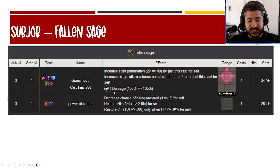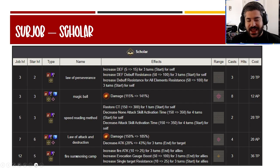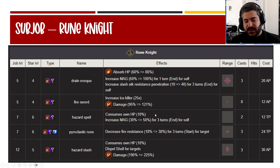For the Fallen Sage sub job: Chaos Nova is a single-cast typeless damage ability with 40 spirit pen and 40 magic res pen — near 100% penetration, great tank-busting. Power of Chaos is excellent: decreased chance of being targeted by 3, a self-heal of 210, and it restores CT when HP is below 30%. Scholar sub job is good for fire summoning camp but has a cast time, making it unreliable for teammate buffing. Rune Knight sub job adds some slash-type damage and another form of dispel shell, but is more niche — the Fallen Sage sub job offers more.